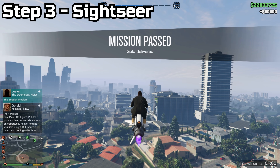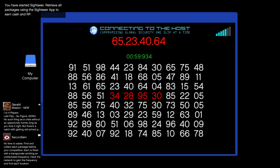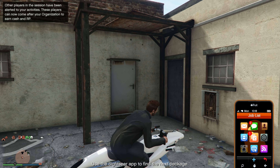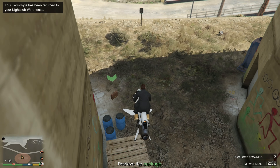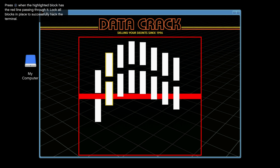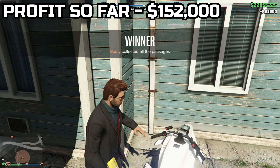Step three: right after you finish that mission, start up the CEO mission called Sightseer. It's pretty simple — just run through three hacks and find three packages located around the map. There aren't really any tricks for this; it's a pretty straightforward mission. In the end, you guys will get a total profit of $21,000.